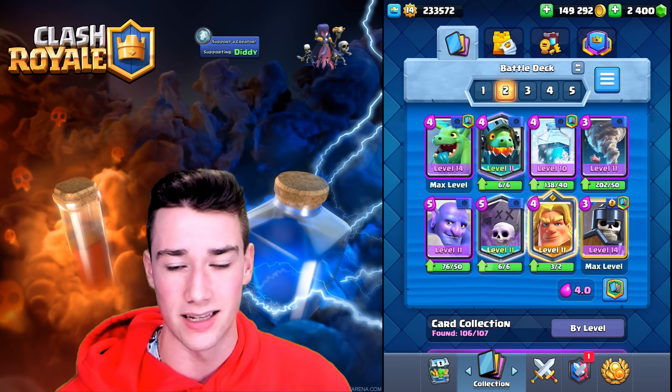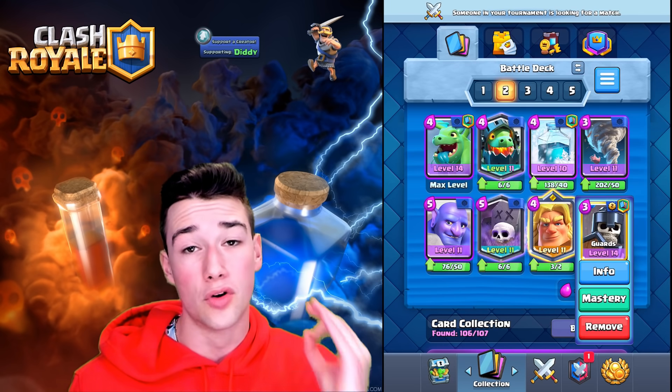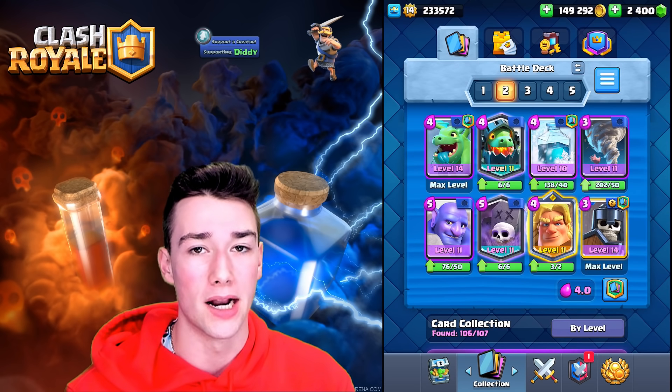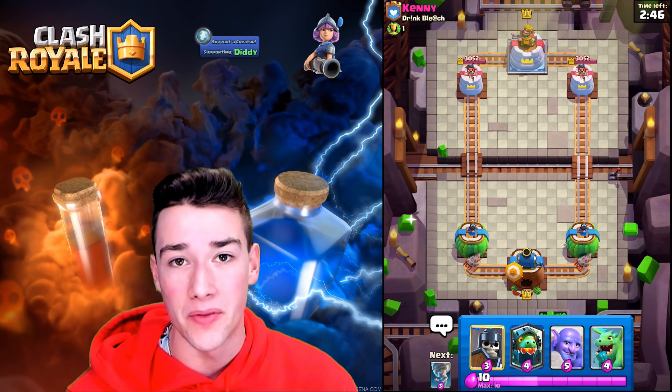Bowler, Baby Dragon, Inferno Dragon — all excellent on defense. The Graveyard Freeze combo on attack with something tanking is phenomenal, and of course the guards spam with the Tornado — it's excellent. Let's get into match number two. With this deck, once again, play some defense first. You have excellent answers to pretty much anything they could send at you. Find out what they have before going crazy.